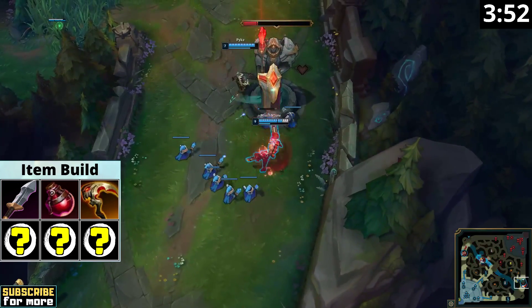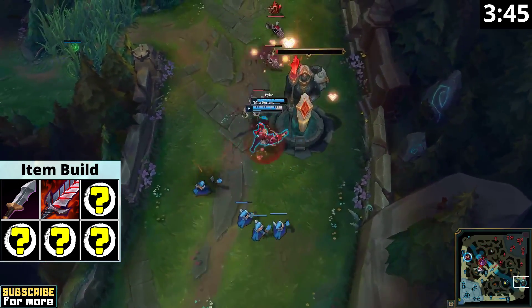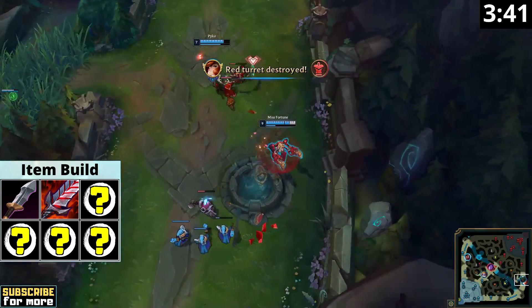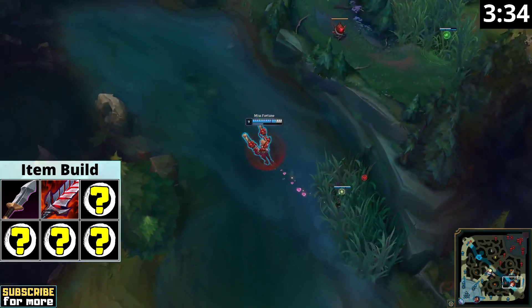You can probably see where this is going, since after completing Bloodthirster you get an additional shield on top of your Overheal shield. Bloodthirster is a highly gold-efficient item and due to the W shield interaction, Miss Fortune also uses Bloodthirster better than any other champion. At this point, you can even tank a tower shot or a stronger hit from a champion while still keeping your movement speed bonus.